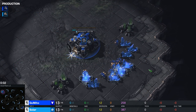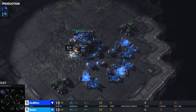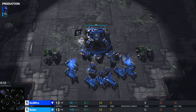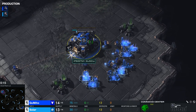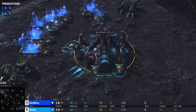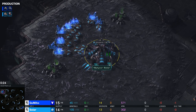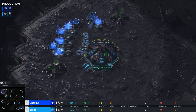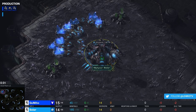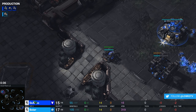That brings us to the third and final map of this Best of 3 series, on Acid Plant. Spawning in the bottom right-hand corner, playing with the blue Terran SCVs, is Gumiho. His opponent, playing with the teal Zerg drones, is Solar. Very nice game there — definitely a lot more passive than game number one. I'd like this game to go the distance. I wouldn't be surprised if we see a little bit of cheese here, although neither Solar nor Gumiho are really well known for their cheesy play.